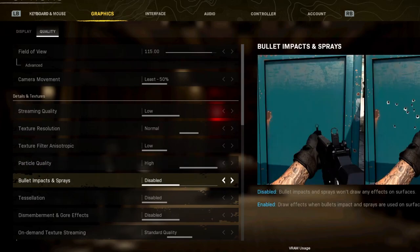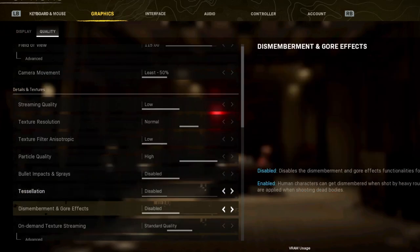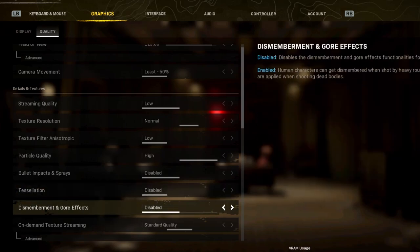Bullet impact and sprays — not going to affect your FPS much, but I find it distracting so I keep it disabled. Tessellation: if you want all the textures to look good and real then maybe have this on, but it is going to hurt your FPS for sure. I would put it on near if anything, otherwise you're going to have a huge FPS hit. And without anti-aliasing the edges it makes will just be very jaggy instead of smooth. So I just have tessellation disabled — let's keep it simple.